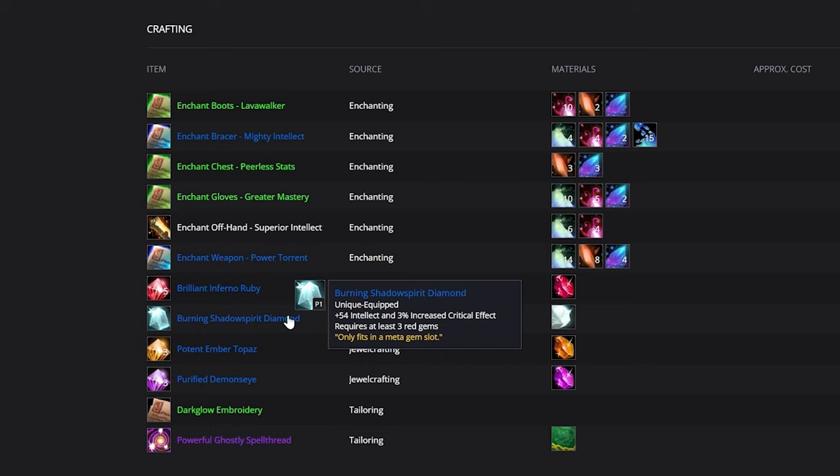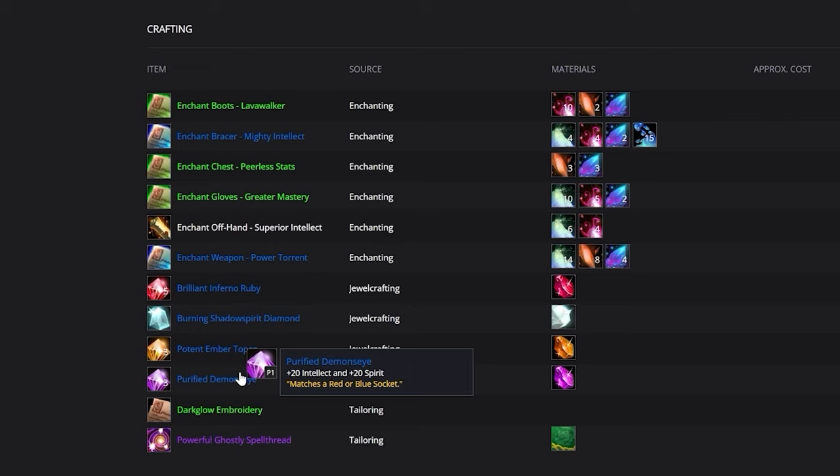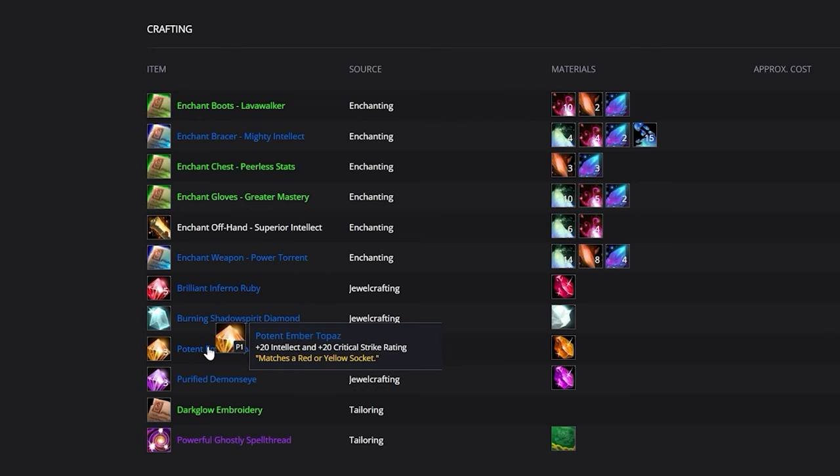For your Meta Socket, slot in a Burning Shadowspirit Diamond for Intellect and increased critical heal effect. In Red Slots, default to Brilliant Inferno Ruby for healing output, or Willful Ember Topaz for more tankiness. In Blue Slots, use Purified Demon's Eye for Spirit and a bit of Intellect. In Yellow Sockets, use Potent Ember Topaz for Critical Strike and Intellect.